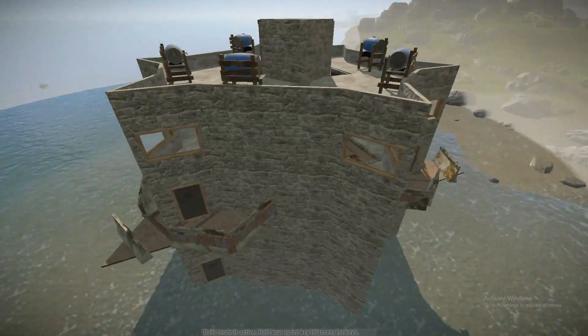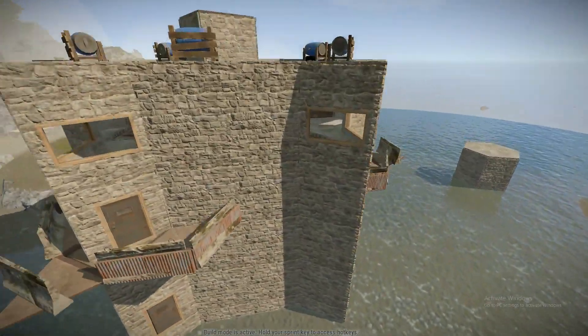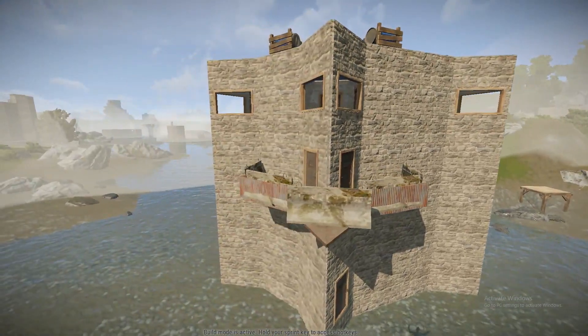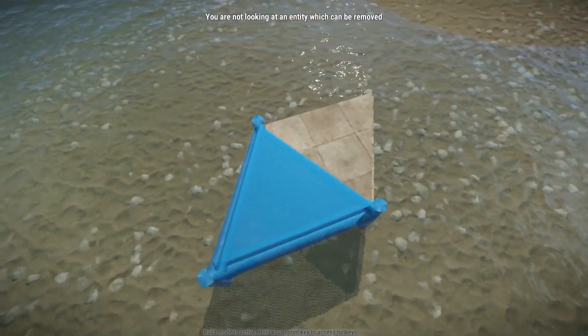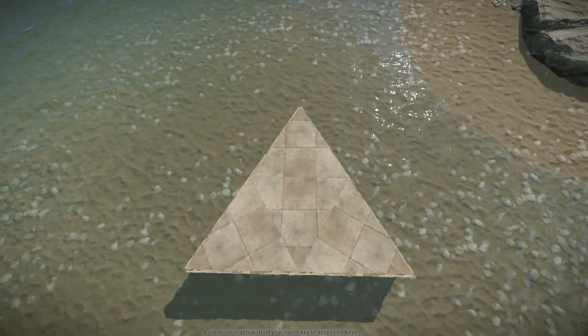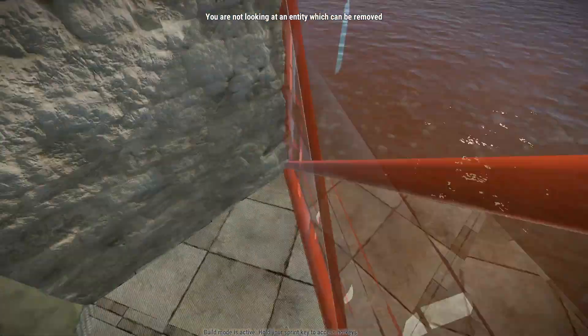There really isn't an easy way to raid this or exploit it, because it doesn't have double layers. The only issue is the cupboard range. I'm going to show you three good cupboard placements for this base type. The first one is kind of just a triangle - it's self-explanatory. It takes four C4 to get into the cupboard. I personally like it a lot because it's cheap.